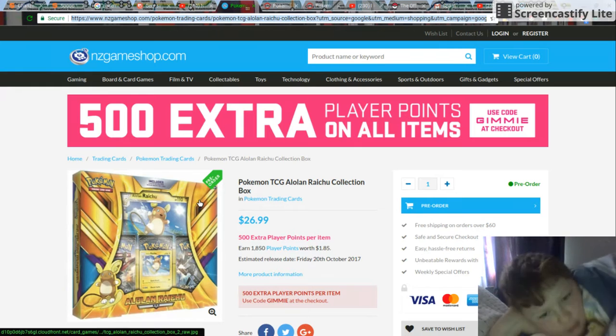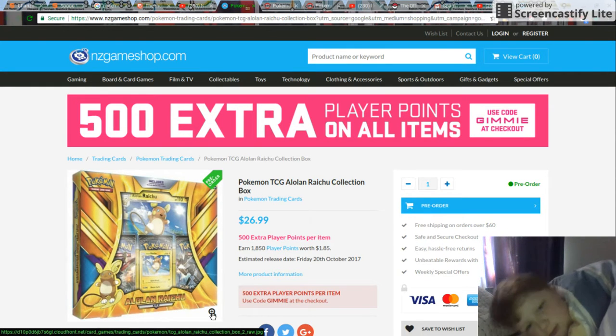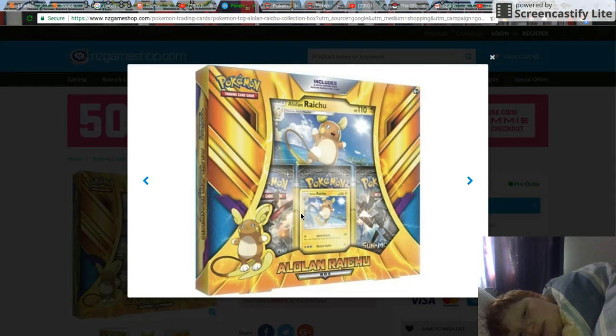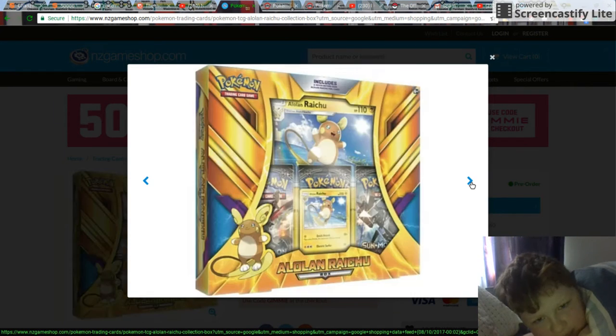Next up we've got the Alolan Raichu collection. I'm actually going to go back to that other site, because if we have a look at this, it comes with an Alolan Raichu — just regular. And it's been ages since they've done a regular Jumbo card. So Alolan Raichu regular Jumbo card, 3 packs Burning Shadows. So this is a Burning Shadows product, which is a picture of Alolan Raichu — that's on the back of the box, I'd say.